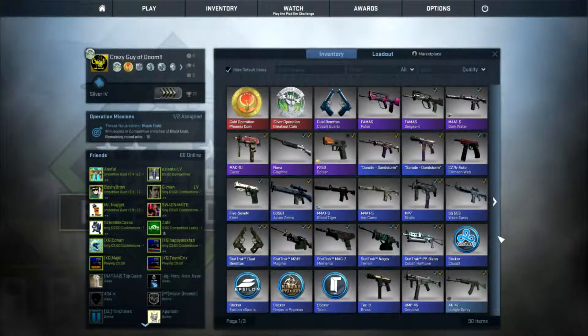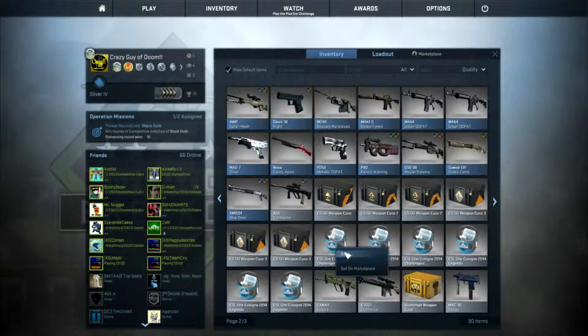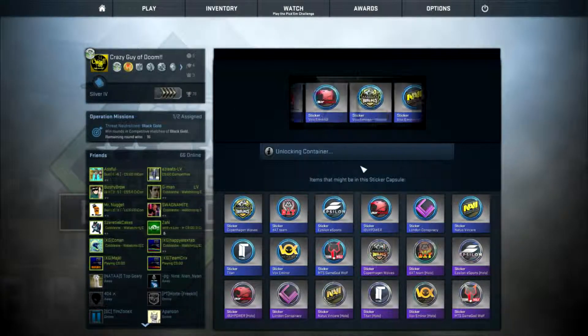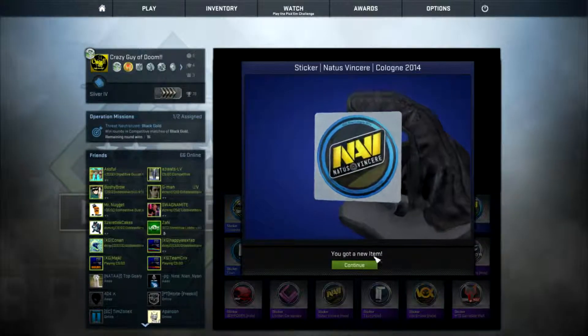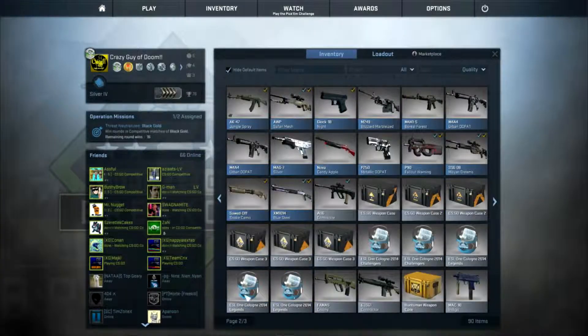I missed the Team LDLC holo. We've got three more Challengers and three more Legends, so I'm going to uncrate some of these. Let's hope we get a holo. I've got Navi — Natus Vincere — so I hope we're quite equal.